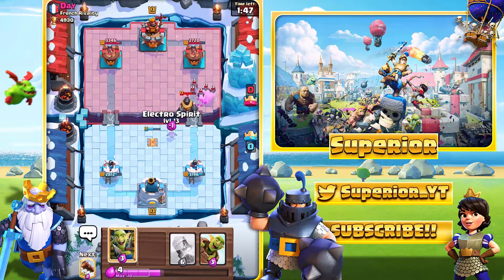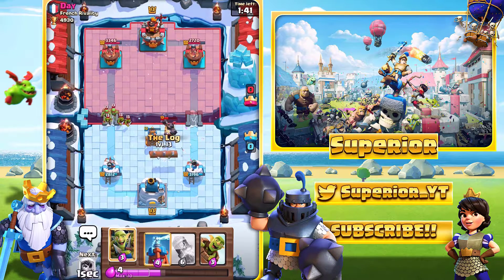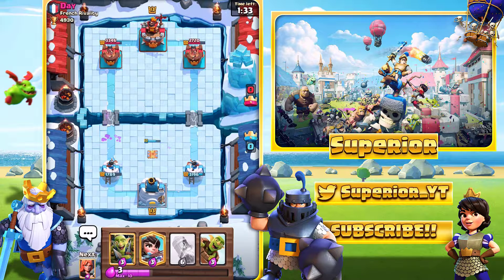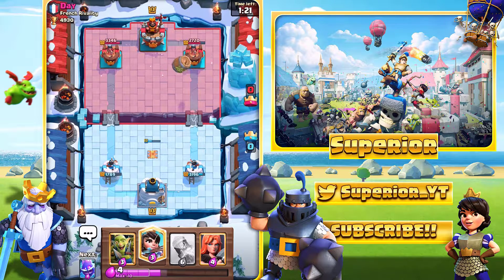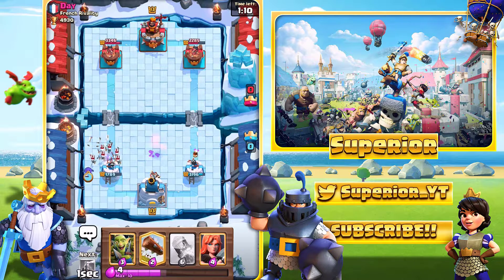He's got the Mega Knight — that makes it pretty challenging for us. I guess I'll just go Tesla. We will take a little bit of damage on the left, but not really a lot I could have done, to be honest, because my only non-splash troop is the Valkyrie. It didn't really go as planned. He's probably going to go Bomber on the right side — okay, never mind. I did expect him to go with a Bomber. We'll try and get the Electro Spirit down. Hopefully we can prevent as much damage as possible. This time I'm not going to go with the Valkyrie, because we know he does have the Mega Knight.